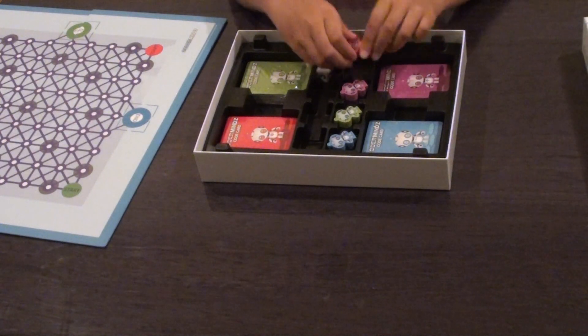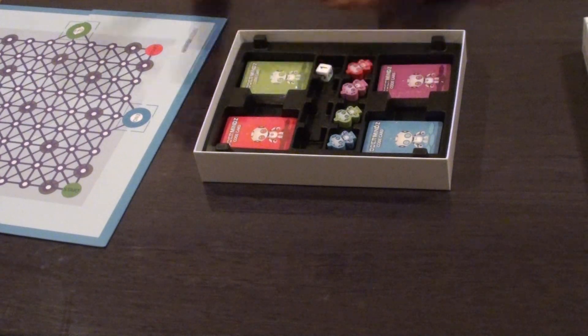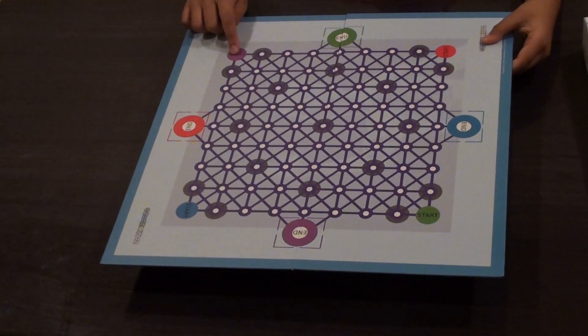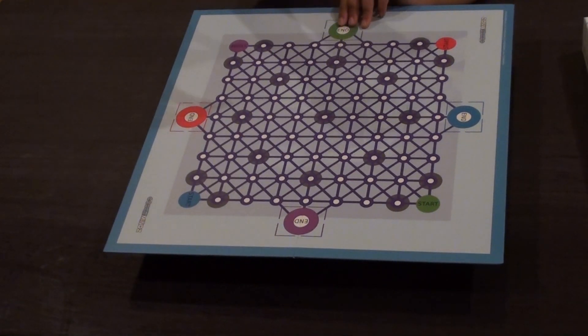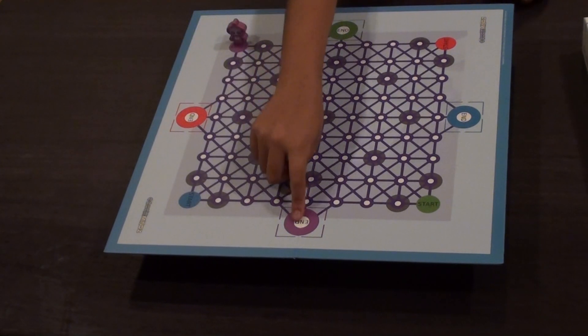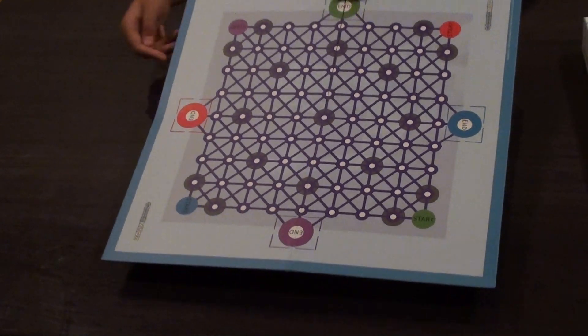We even have bots of all four colors. The bots are used to be put in the board on your start facing the end. So let's say I were to be the purple — the purple is on the start facing its end. And that's the same for all the other players as well.